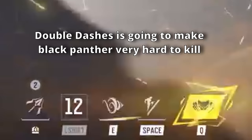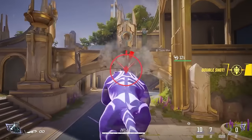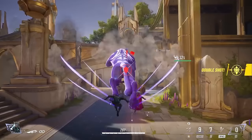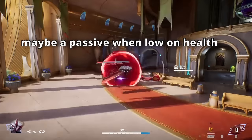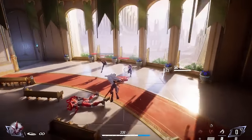Black Panther also has a spacebar jump or leap ability for mobility. His ultimate transforms him into the Panther God for a large AoE blast — the radius is pretty large, so you want to catch more than one or two people. He also appears to glow purple at times in the trailer, which could be a buff where he gains more damage the lower his health gets, though this is unconfirmed speculation.